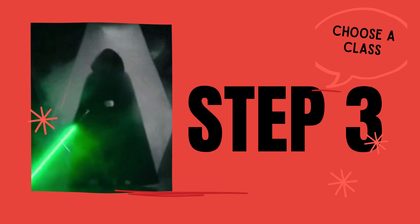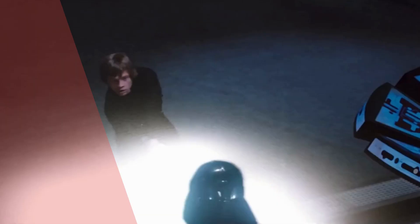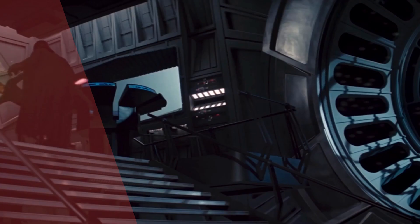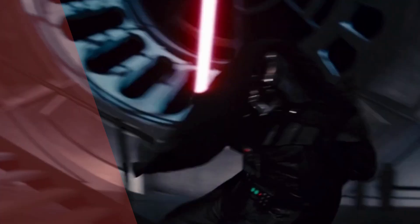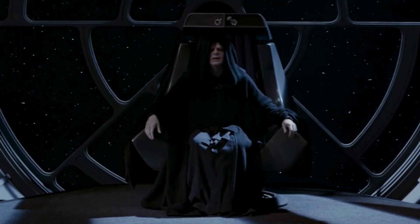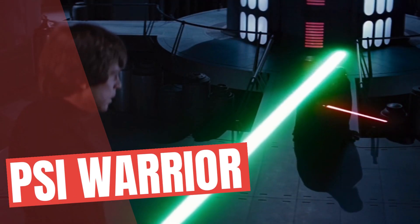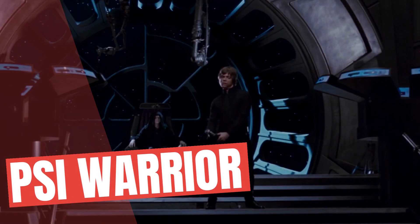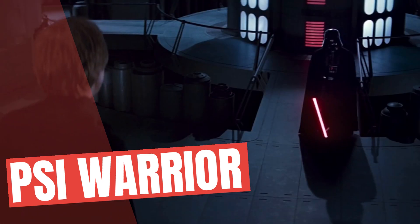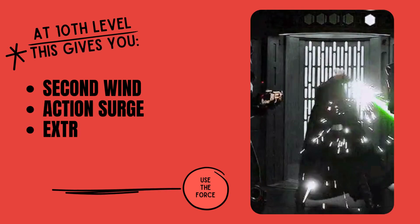Step three: class. There are loads of choices for Luke — we were talking about wizard, sorcerer, or warlock — but in the end none of them seemed to particularly fit the Jedi and the way D&D does their spellcasting. So we went for the Psi Warrior fighter subclass. With this we get all the great fighter benefits like Action Surge, Second Wind, and extra attacks.